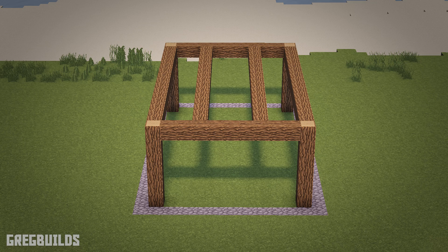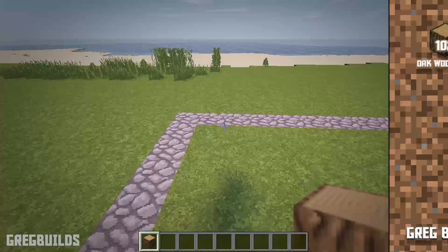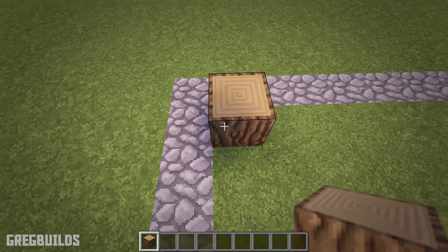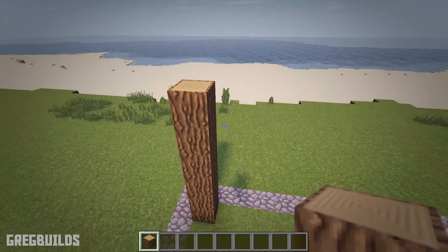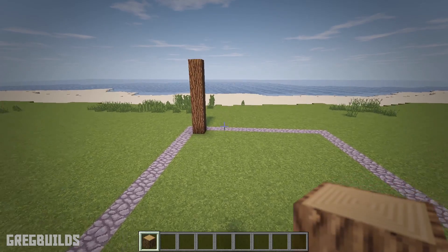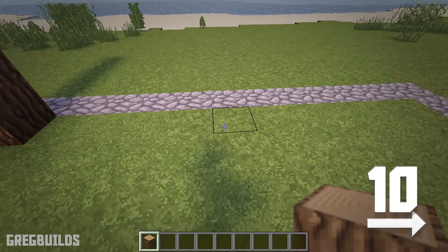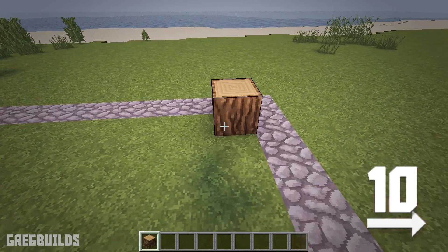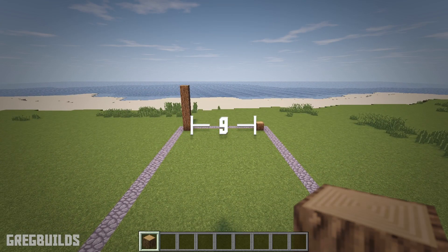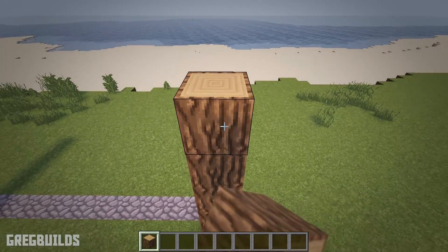Step 1. First let's make the wood support columns. We'll need 102 oak logs for this step. Starting at the back left corner, move over and back a space, then make a 6-tall log column. Then move over 10 spaces and place a log on the 10th space over — that will leave 9 blocks of spacing in between the two columns. Then raise this column to a total of 6 blocks tall, just like the first one.